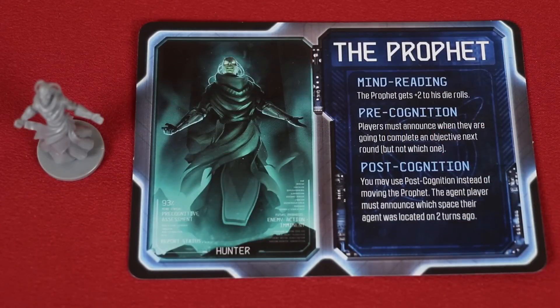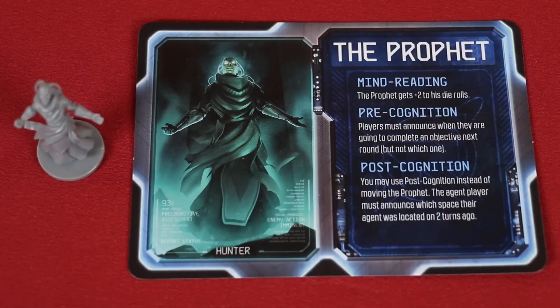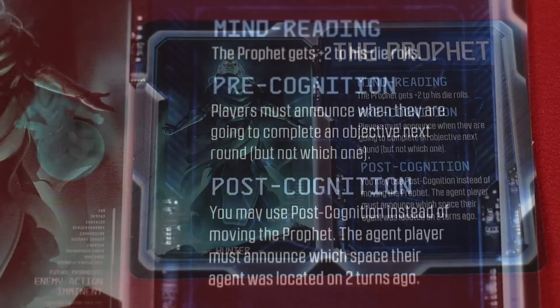First up, we have The Prophet, whose mind reading abilities add plus two to its attacks. This is a pretty big deal, because finding the Agent is one thing, but wounding it is another. Precognition is an ongoing passive ability that requires the Agent player to announce during a turn when they intend to complete an objective on the following turn, but they don't have to declare which objective it will be. And finally, instead of moving, this Hunter can activate its post cognition, and then the Agent has to announce where it was located two turns back.